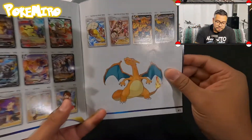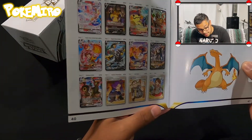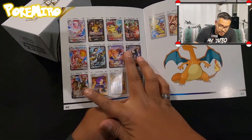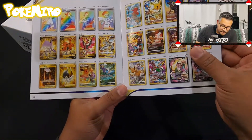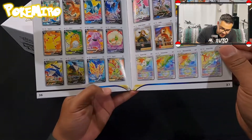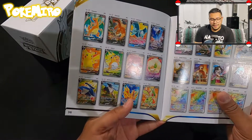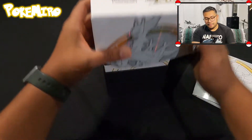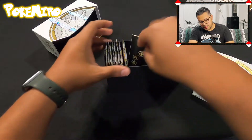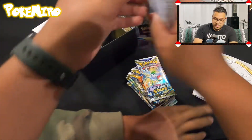We were lucky enough to get ourselves Brilliant Stars early. These are the hits I'm personally going for: I'd be happy with any of the new Urshifus, happy with any of the Umbreons, and of course the one card I'm really chasing is that Charizard VSTAR. Right here — Charizard VSTAR — that's the one I want. Why? Because it's just a dope art, and any art with other Pokémon in it is really nice.